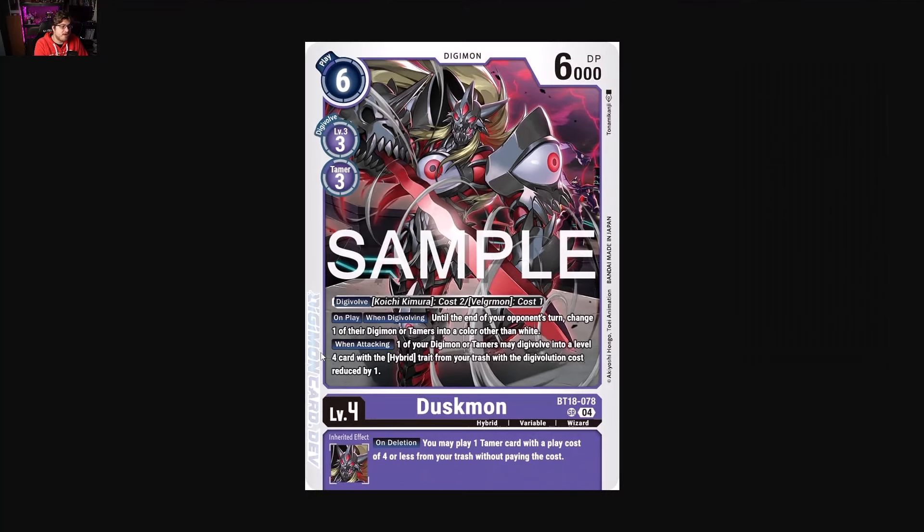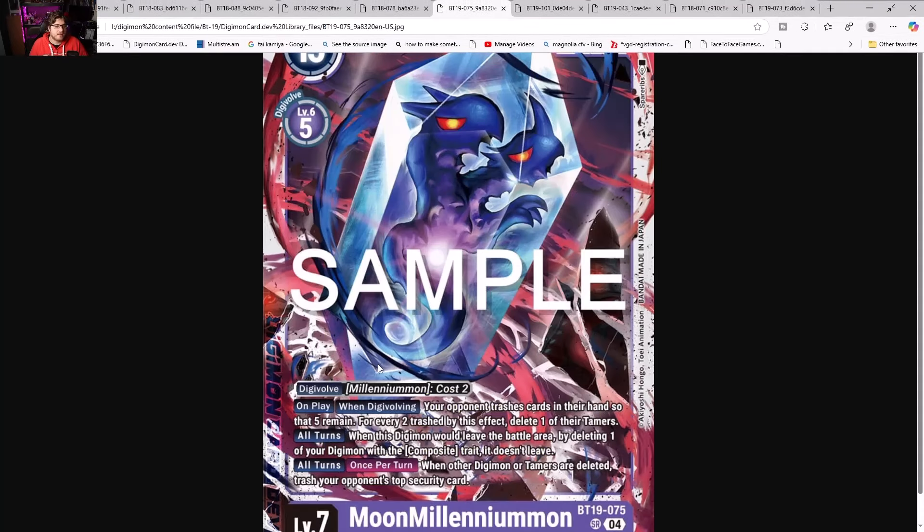Duskmon is another great card. It has bottom play and when digivolving, until the end of your opponent's turn, change one of their Digimon or tamers into a color other than white — a really interesting interaction a lot of players don't know what to do with. When attacking, one of your Digimon or tamers may digivolve into a level four with Hybrid or Frontier traits from trash with its digivolution cost reduced by one, which sets up combos with Velgurmon's evolution. On deletion, you may play one tamer card with a play cost of four or less from your trash without paying its cost. It all combos very well — Duskmon is going to be an interesting meta contender.